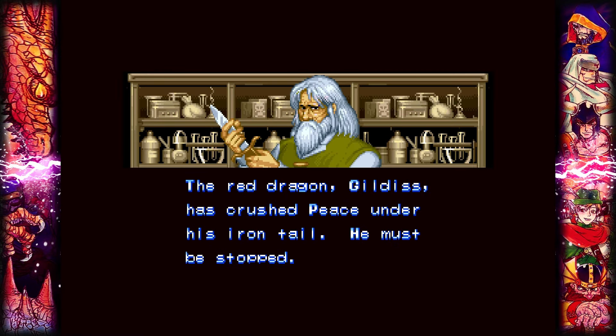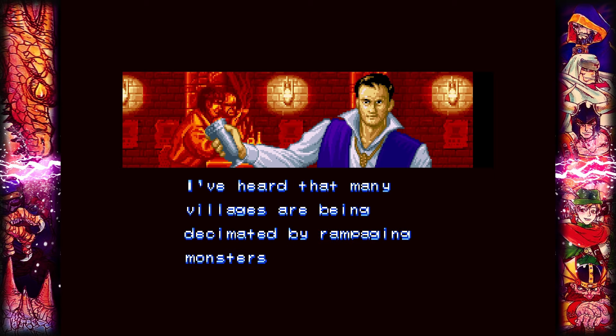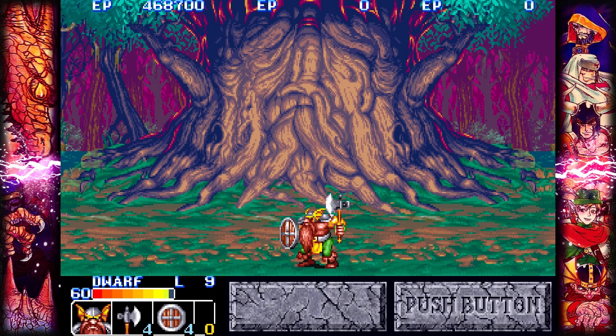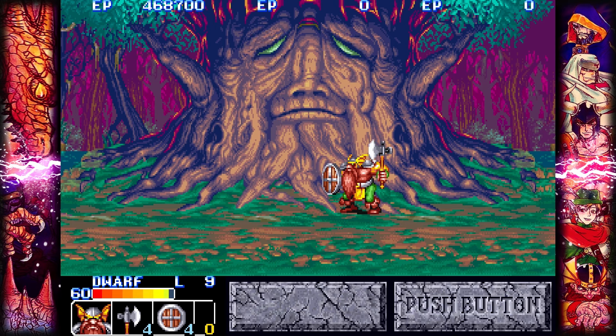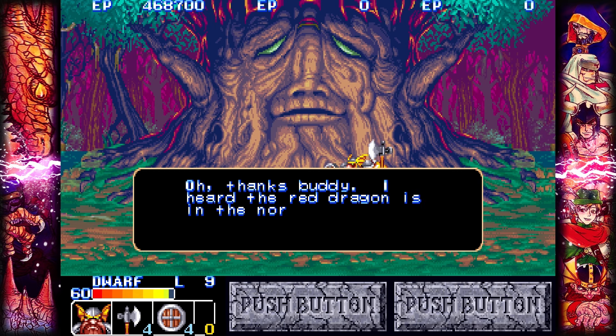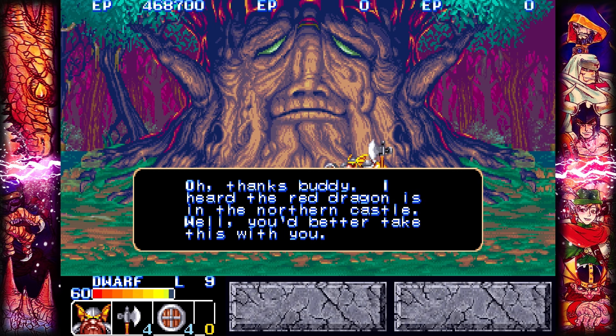A powerful dragon named Gildas is terrorizing the country for over a century and burning everything to the ground. Those sent to slay the dragon never returned. In a desperate attempt to save the people, the King had his wizard cast a spell on Gildas and make him sleep for one year. But when he wakes up, he'll be even stronger. One year has passed and Gildas is about to wake up.